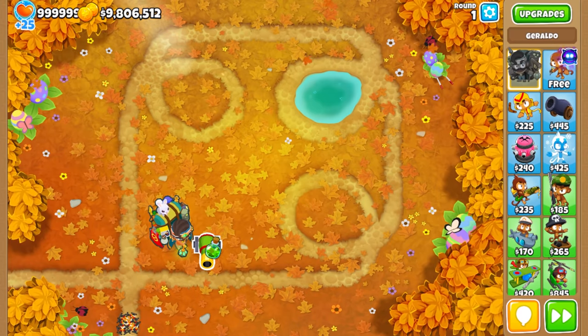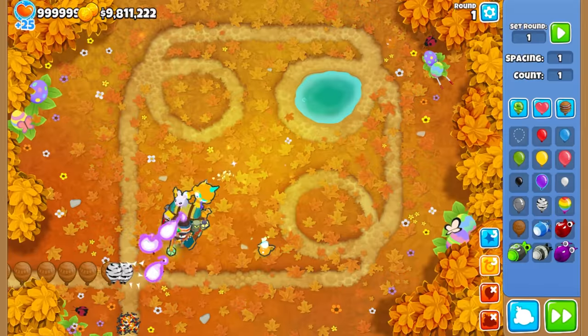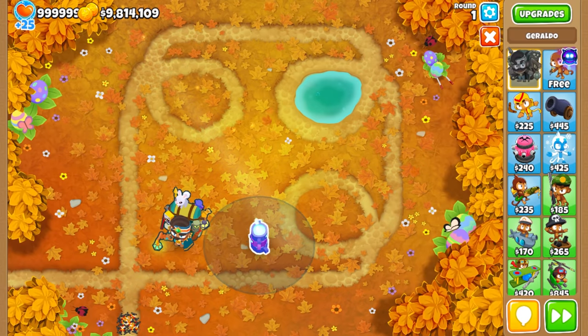He also offers an invisibility potion that grants 10 rounds of camo detection to a select tower, a genie bottle which summons a plasma-powered genie monkey that lasts for three rounds, and a paragon power totem which adds 5,000 paragon power to the next paragon created. Some of these items are of limited stock though, so use them wisely.